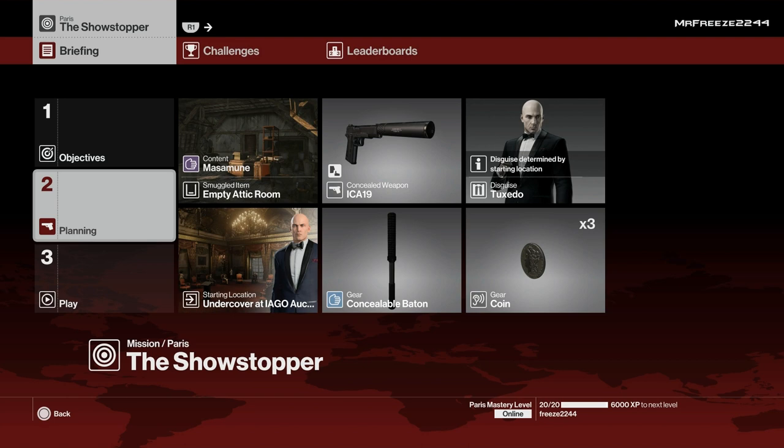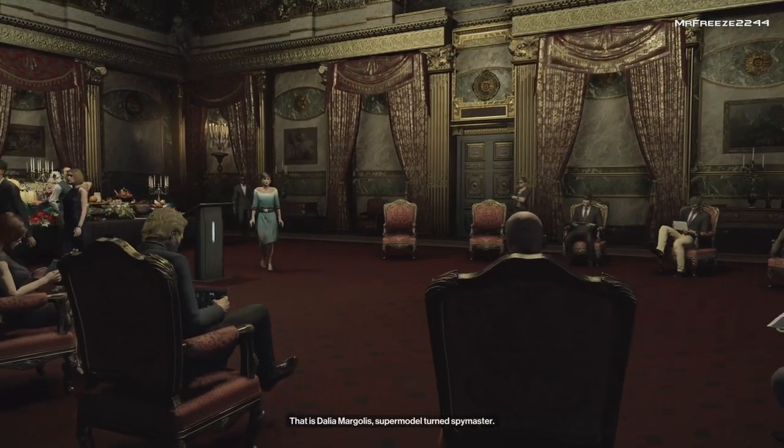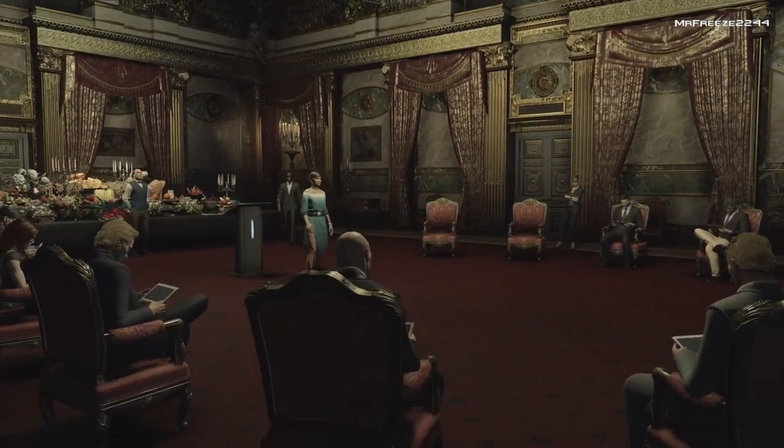Welcome to a special video — this is a Silent Assassin Suit Only of Paris, but this time we're going to do it with the Masamune sword. We're going to take out both targets with the Masamune sword, which you unlock by completing the Art of Revenge challenge pack. I'm also going to bring along the concealable baton and a coin. We'll start undercover in the auction area and store the Masamune sword in the attic.